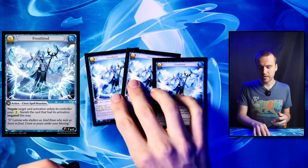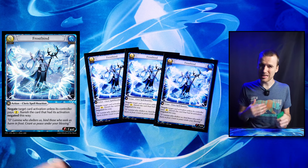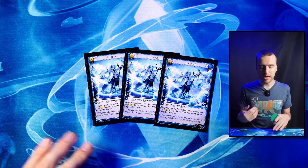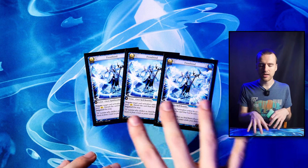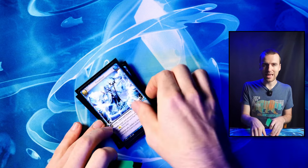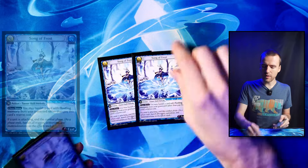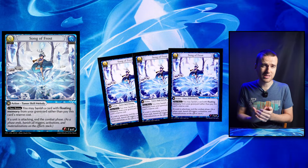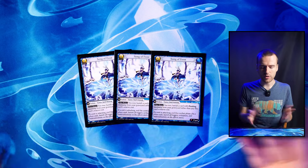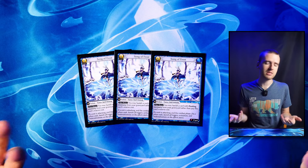Then we have three Frostbine. If you're in a matchup where Incapacitate just isn't that good — maybe it's allies or something like that — you can swap out the three Incapacitates from the main for three Frostbines in the side, and that way you have a better negate card for that matchup. Then we have three Song of Frost. The deck space is super tight — you really want to have basically either a win-con or a Floating Memory card. We don't have any Song of Frost main, but it is obviously a very important card for the sideboard for specific matchups that just go really really big attacks.